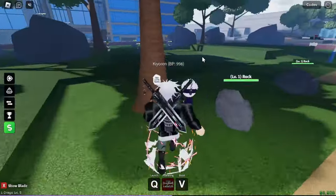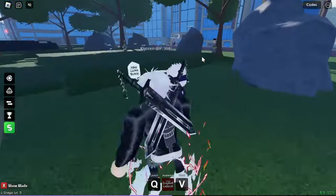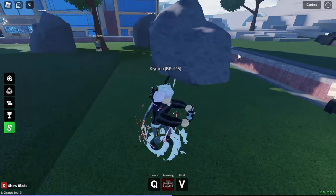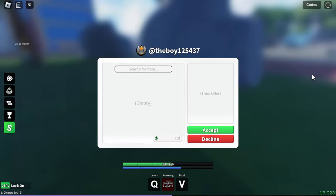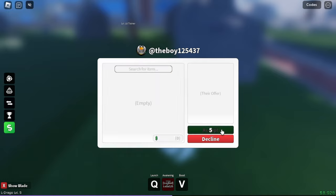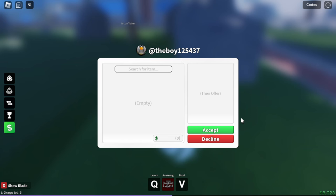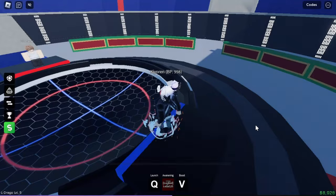Wait, before leveling up - is the level 5 trainer off cooldown? Oh 20 more seconds. Let's break this big rock until then. Trade request - okay let's accept it. Oh wait, Phoenix top! Okay please accept - or is it free? I thought he was gonna give it to me for free but I got nothing to offer. It's empty, I have nothing to search. We're gonna have to decline that, but let's go to the level 5 trainer.